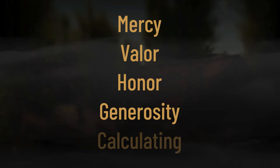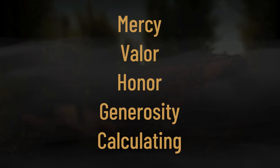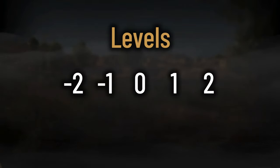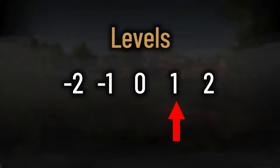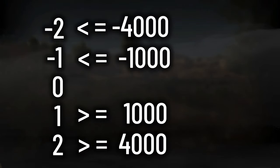These are the five personality traits: Mercy, Valor, Honor, Generosity, and Calculating. Each of these traits will have a level associated with them, between negative two and positive two. You can gain and lose XP, which will make these levels fluid. Basically, you can go up or down in this range throughout your campaign. The level is based on the current experience you have.